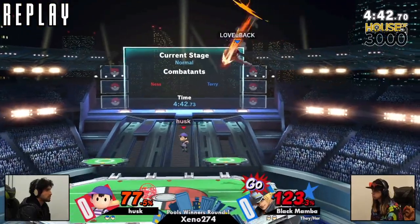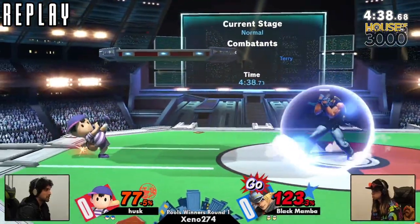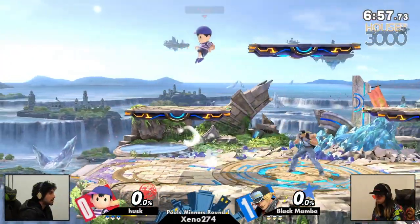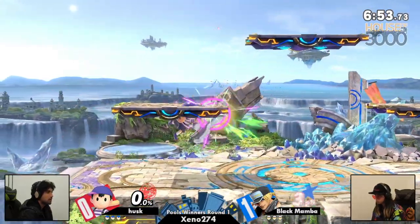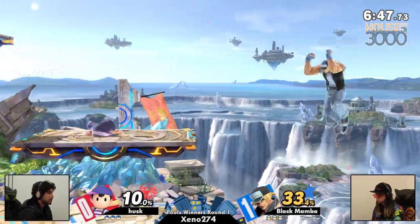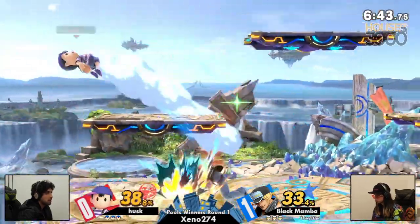We're going to go to Battlefield actually — another scary stage for Terry. That's what platforms is dangerous, that's also the case. So both players really benefiting from this stage choice. Game number two is going to be Black Mamba up 1-0 for now. Let's see if Husk can make it back this time. It's going to start with the combo. It was a very closely contested game number one.